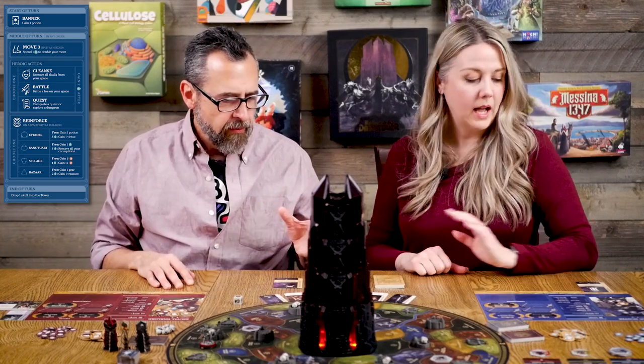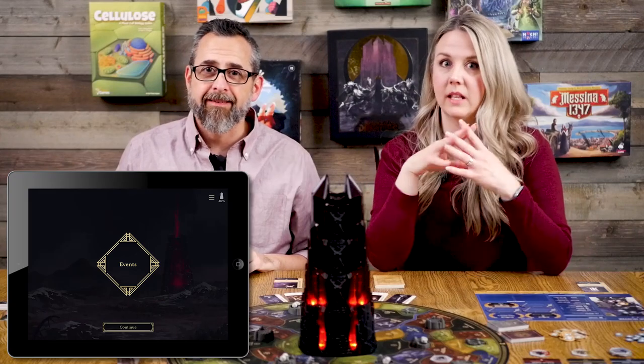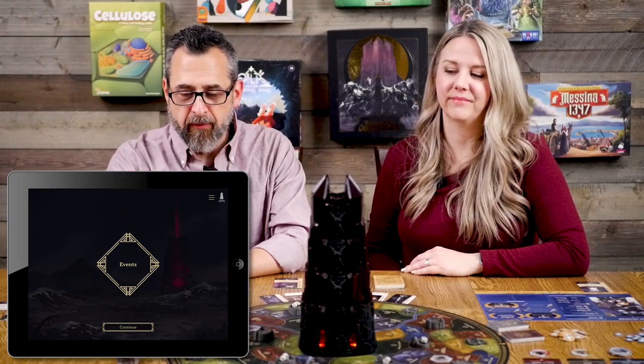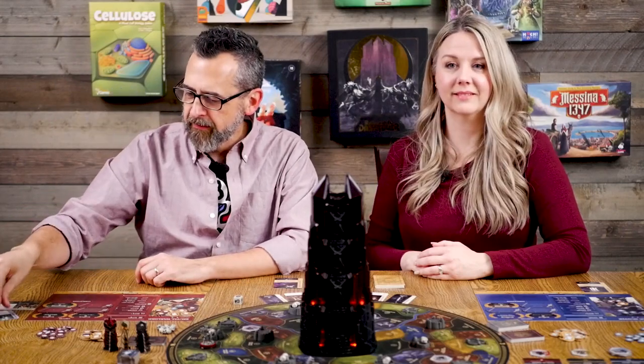I promise I will use the haggle die at least once because it is nice to get bonuses, although it really stinks when you get shut down. Alicia still needs to drop a skull into the tower. The tower awakens! The Bane of Omens invades the soul of the one bearing his mark: the player with the Black Mark gains a corruption. That's me — so I gain a corruption right off the bat.